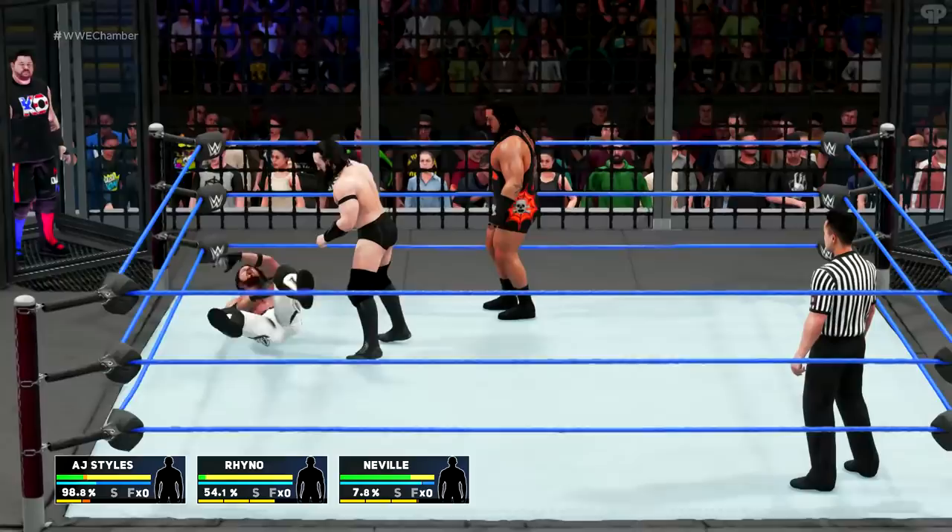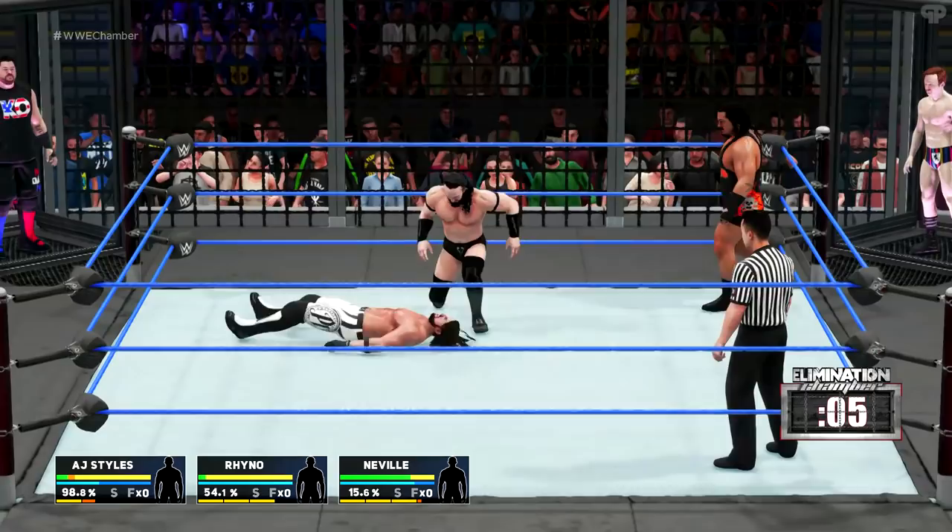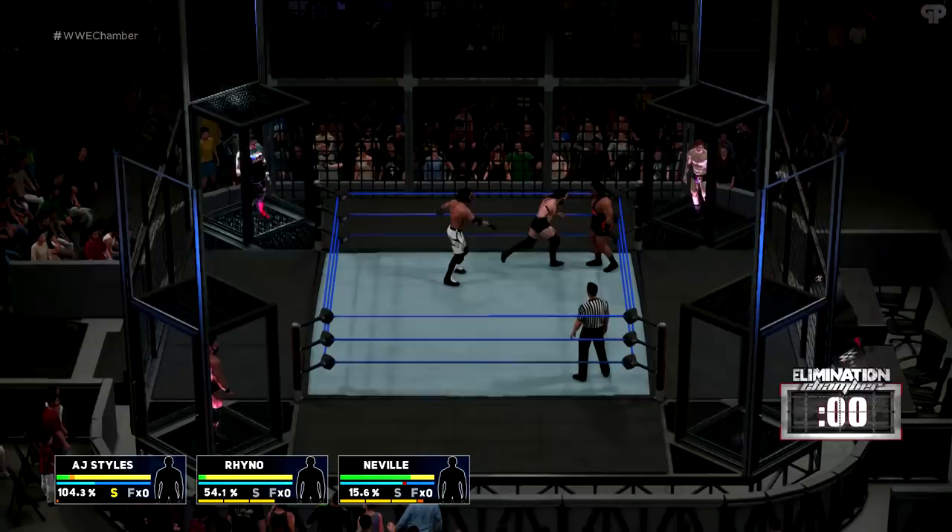Spooky Cyrus asks which version of Kurt Angle has a higher overall. We didn't even get to play as Angle because the version we played at the event didn't have the DLC - no Angle, no RVD, no Batista, none of John Cena's alternate attires. Arthur did come in and said 2001 Kurt Angle is an 89 and 2006 is a 91.